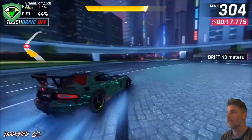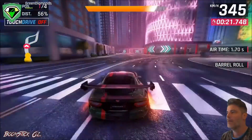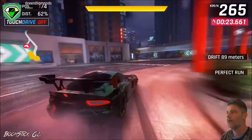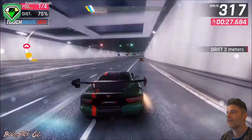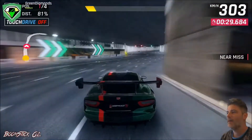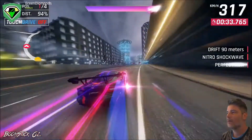I'm gonna drift just a little bit to build up a little bit more nitro, keeping low on that barrel, landing in the center of the road, drifting here and then shockwaving. We'll pick up that yellow bottle — I just actually missed it — and then we'll collect this one with a drift, one more drift and then shockwave across the line.